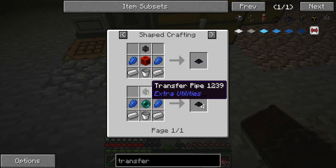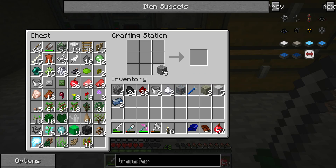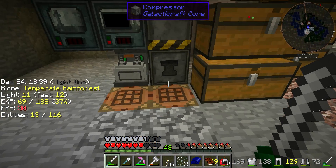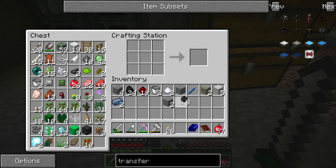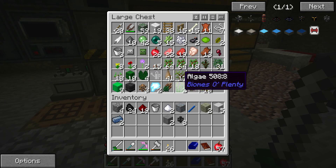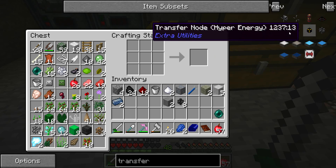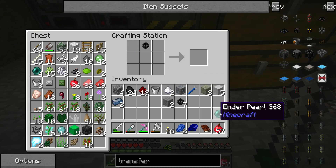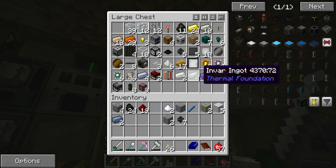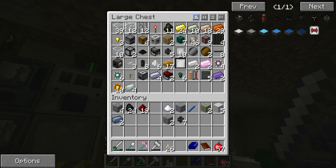I can get four of those. Transfer pipe needs a pearl, two lapis, a bucket and iron. Two lapis, pearl, bucket, iron. That can't be all my iron. That's all my iron.